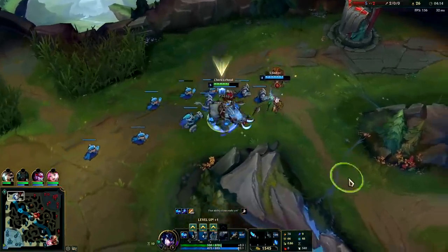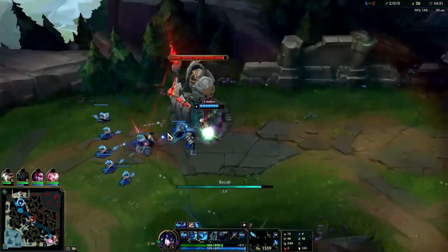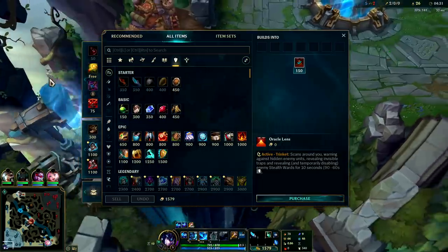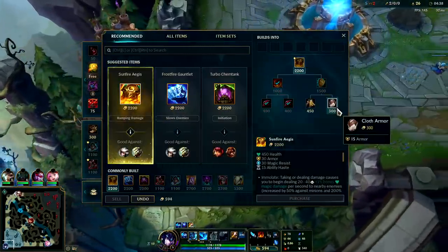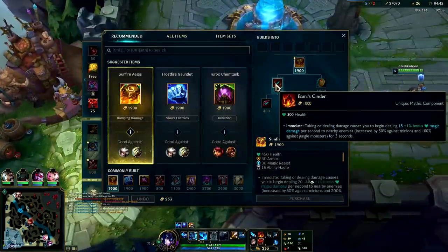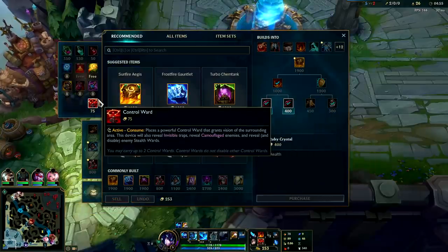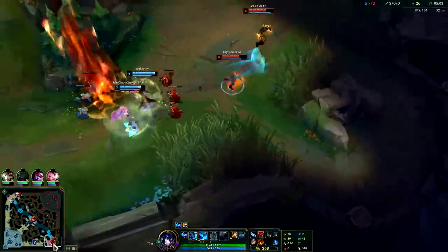I took that cannon — a little dirty of me, you normally want to give those to your laners. I'm just trying to help shove the wave so Camille misses XP. You don't really want to stay to help take turret plates pre-five minutes. Your very first item you want to buy is Bami's Cinder on your first back — it helps your clears and ganks. If you can't afford it, just buy Ruby Crystals. If you can afford all that, also try to get a Control Ward to help with ganks.